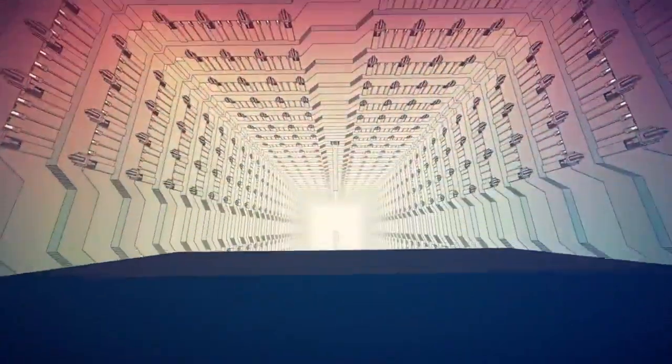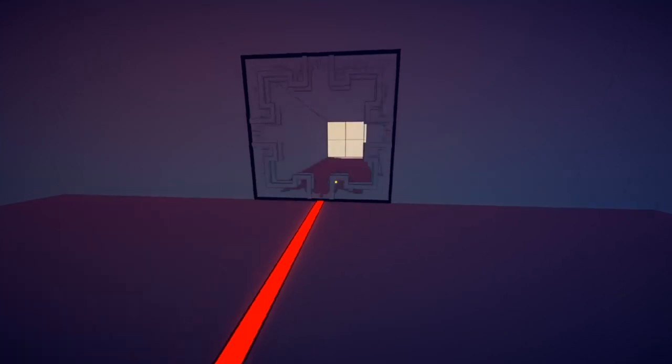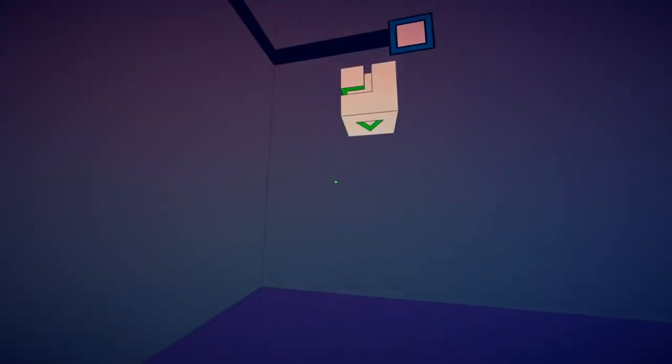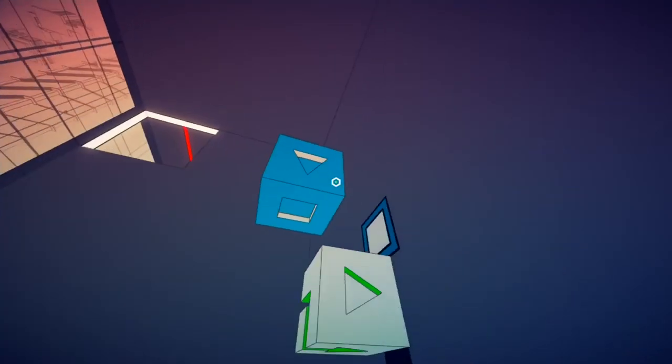Manifold Garden gets you to rethink the shape of space. Within the first few rooms, you are shown how to shift gravity towards any one of six sides of a cube, with a different color designating which direction you are oriented towards. It explores this idea in fascinating ways, the first real puzzle requiring you to use a colored block that falls towards one side as a shelf to prop up another.